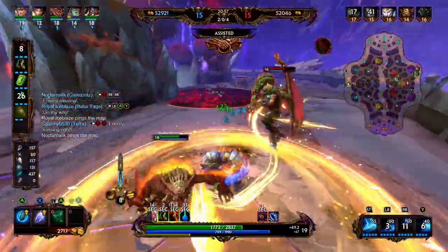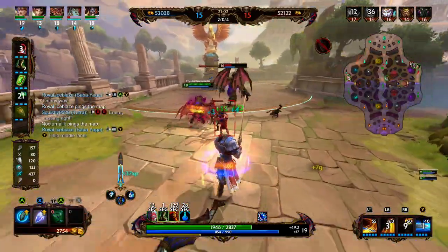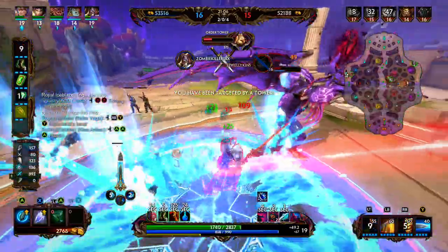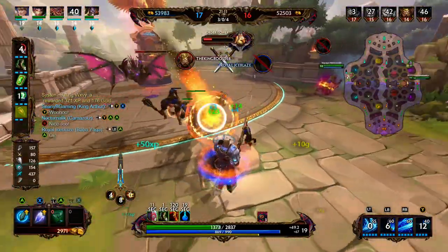We're going to dash through, use our orange 3, and go ahead and attack with our blue 1. Camazotz doesn't want to tank, but we will gladly tank. We're going to go ahead and cripple him, hit him with the slow, hit him with our ultimate, uppercut him, and we're able to get the pick onto the Cthulhu.